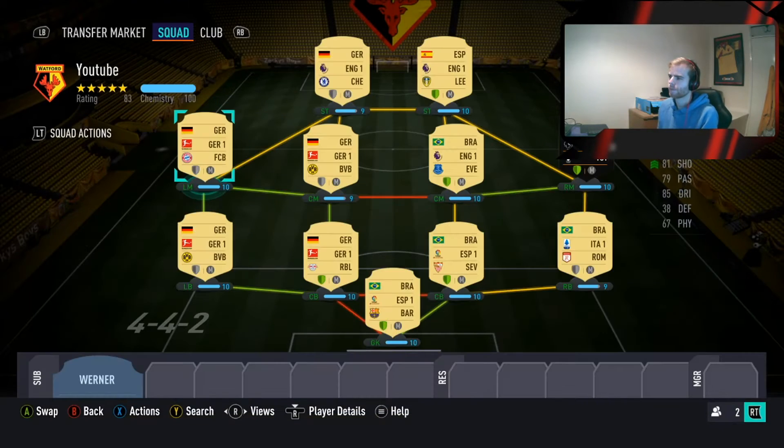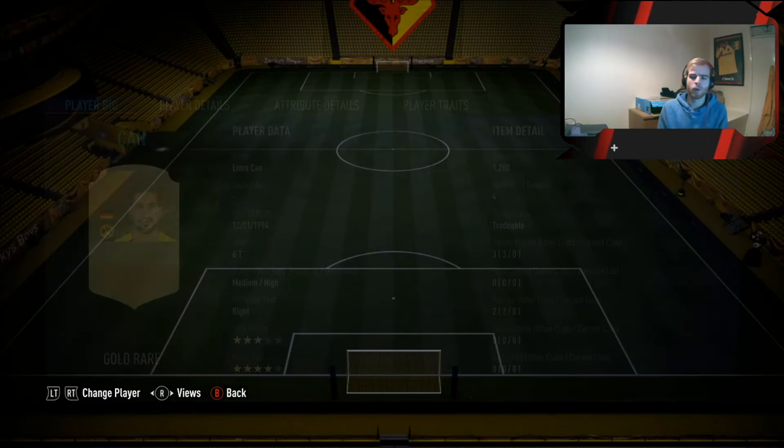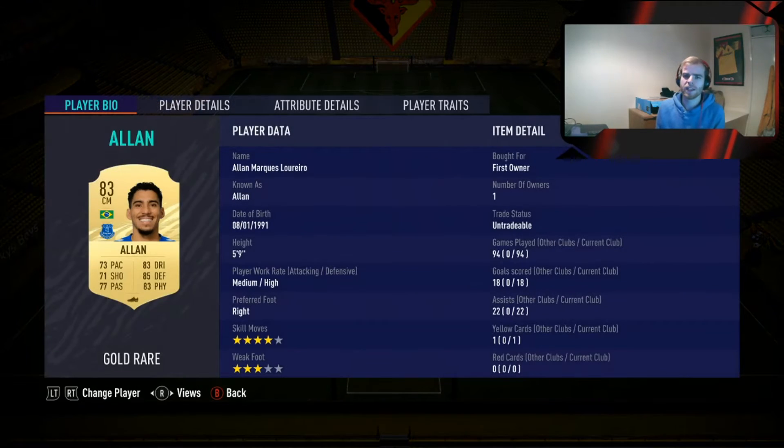The first central midfielder is Emrae Chan. Look at those stats - they are really good. He's a very balanced card with a high defensive work rate working in the middle. He's six foot one, has a four-star weak foot, and costs 1.2k on Xbox or 1.1k on PlayStation.